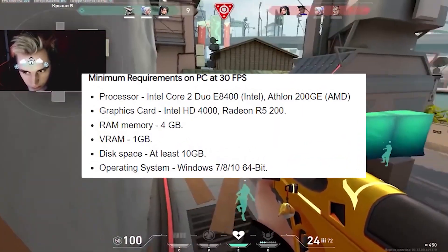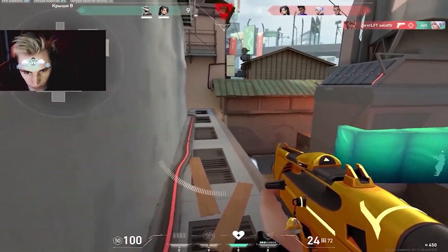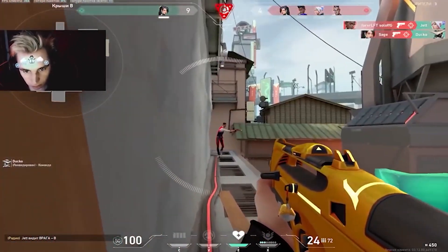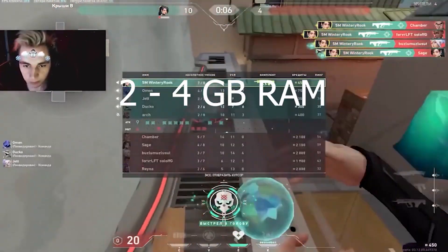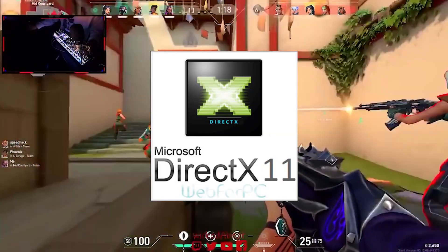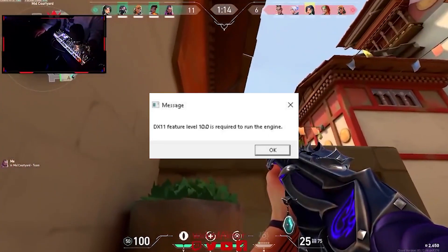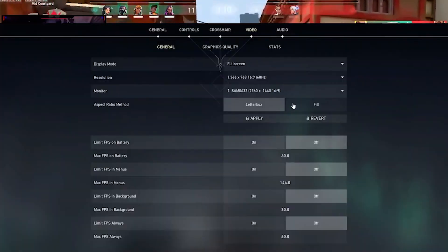Valorant's minimum requirements are shown on screen. No matter how low-end your PC is, just make sure you meet the minimum requirements to run Valorant. If you are below these, don't worry — you can always give it a try. Your PC should at least have 2–4 GB of RAM and any GPU or Intel graphics that supports DirectX 11. If you don't have DirectX 11 supported graphics, the game will not start and will show an error. If you meet these system requirements, you are good to go.